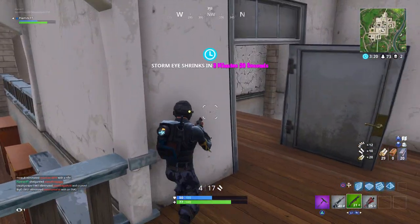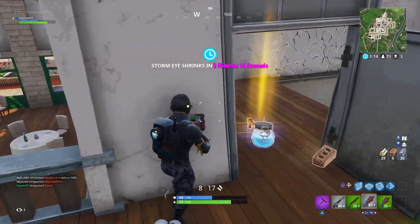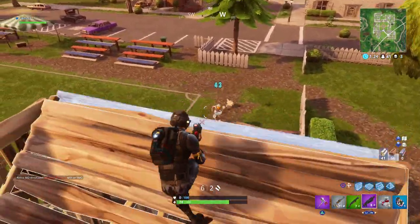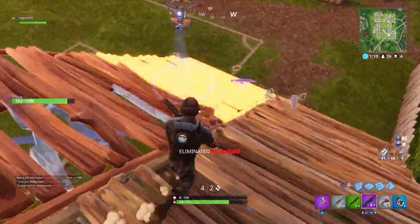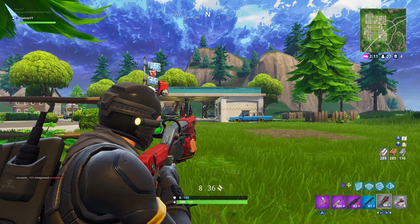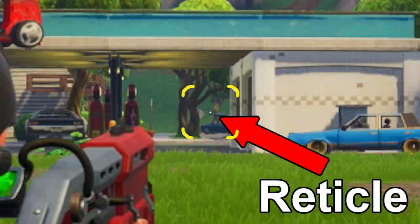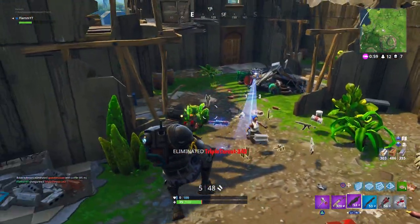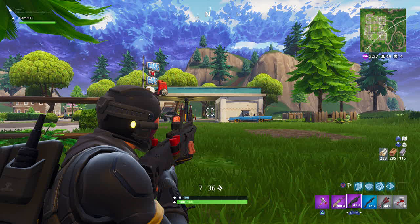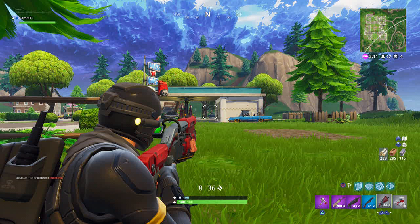Now let's go over how accurate both of these weapons are comparatively. Shotguns are different from most weapons in that they have pellets inside of a shell — a bunch of tiny pellets each with a designated damage number, and when you fire that shell, all of those pellets explode out into a given area. That given area is the box around your reticle. As you can see here, the Heavy Shotgun has a very small, compact reticle box compared to the Pump Shotgun, which is a little bigger, and the Tack Shotgun, which is a lot bigger.